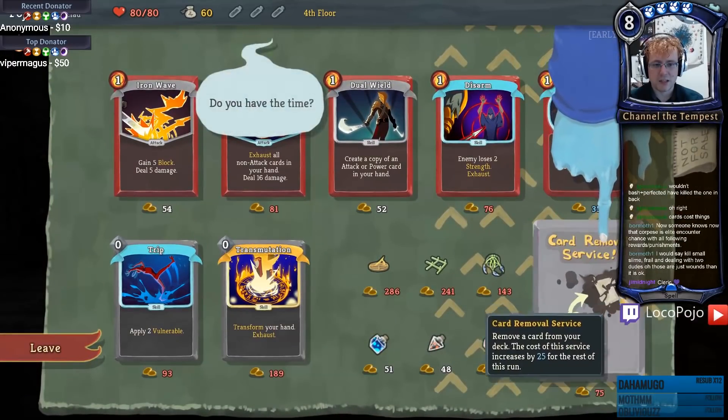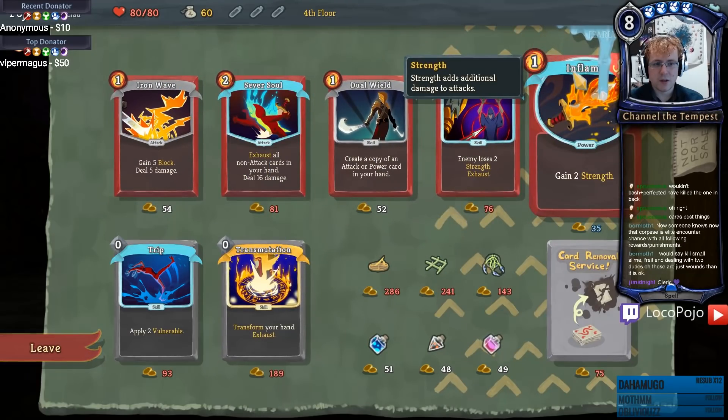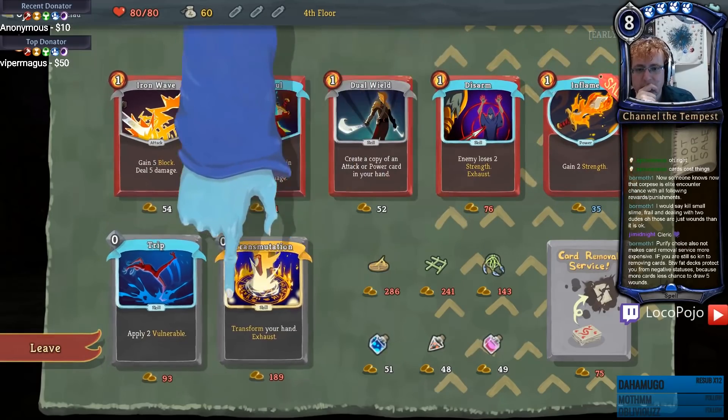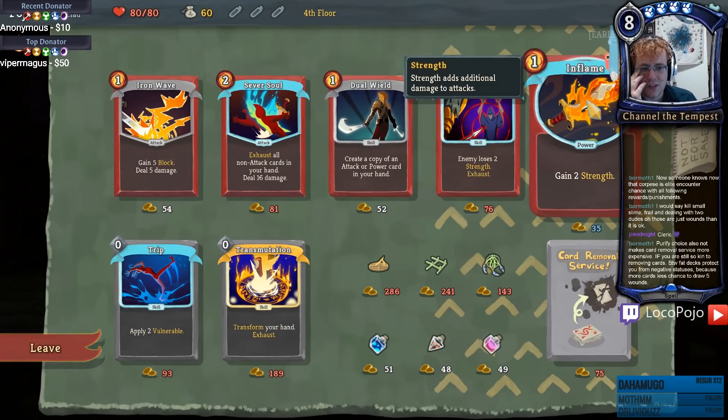Iron Wave is a reasonable attack. Inflame is pretty good - that's just two extra damage to all of my attacks forever. Disarm is really iffy. It does create a fairly decent benefit against bosses and single targets. I can't even cast that. So it's either Dual Wield, Inflame, or Iron Wave. Dual Wield is interesting because we can create copies of very good cards. Inflame is very cheap right now and also a pretty good card, so we'll go with that.